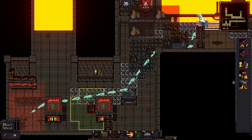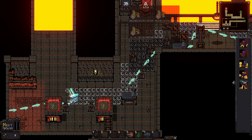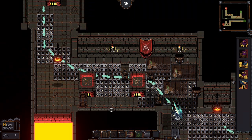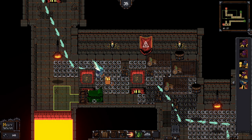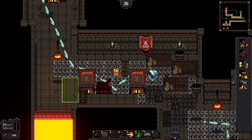Remember that you can generally get about six oil traps to light up in a line with one flame trap. I wouldn't do more than that, but I find that three is a pretty nice number for defeating the Oriental soldiers and starting a combo.